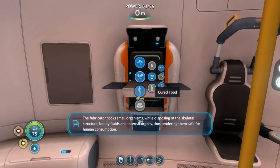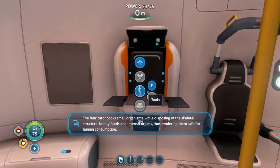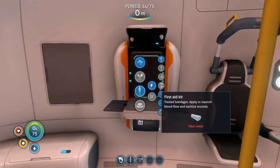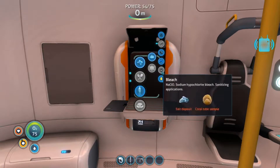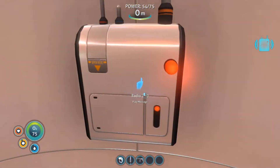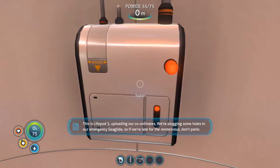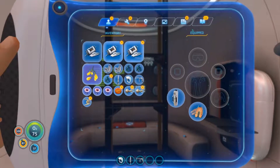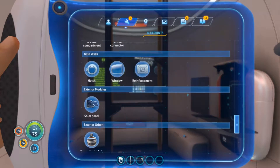I'm gonna cook these fish real quick because otherwise I'll get sick. We have a message — we're receiving a re-recorded distress call from Lifepod 3, uploading coordinates. 'We're plugging some holes in our emergency sea glide, so if we're late for the rendezvous don't panic. Also don't go home without us. Seriously. 3 out.' Signal location uploaded to PDA. We've got lots of blueprints. We're totally going to build a base at some point — I promise.